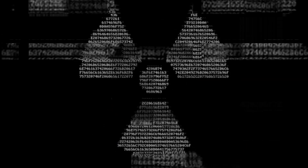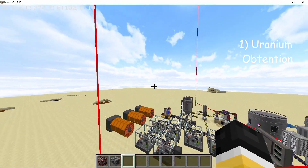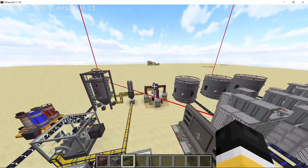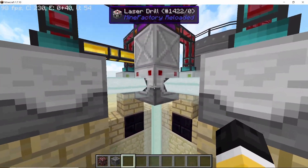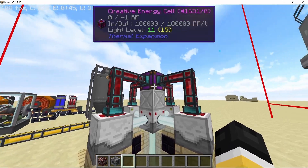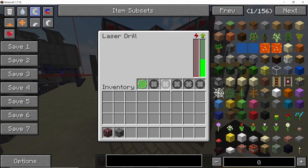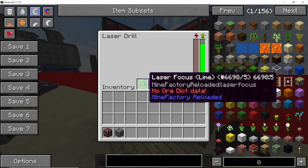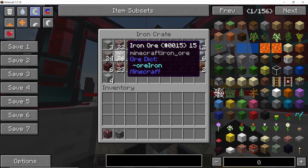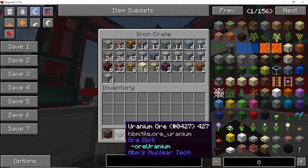Step one is getting your hands on some uranium ore. This can be either nether uranium ore or normal uranium ore. You can mine it from your vault, or if you have the Mine Factory Reloaded mod, you can make this ore yourself using the laser drill and laser drill prechargers. The laser drill requires a clear line of sight to either void or bedrock, and the prechargers require power. Use the lime laser focus to get the maximum amount of uranium and nether uranium ore. All produced ore will be deposited in a crate or chest placed directly above the laser drill.